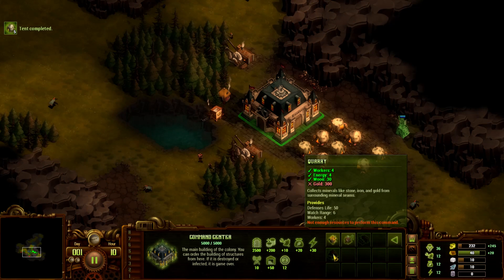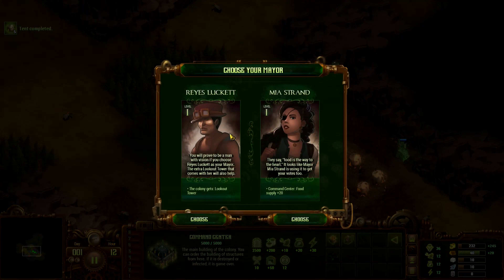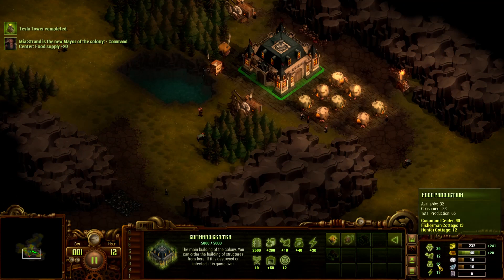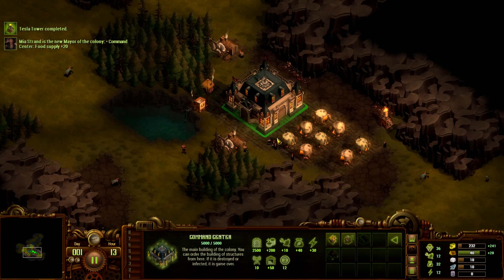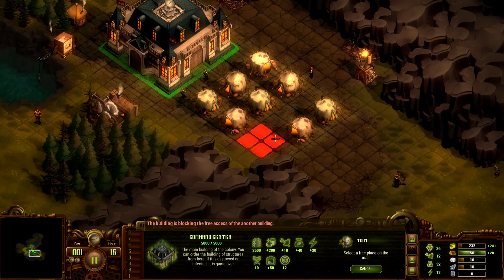I'm waiting to get some gold. We get gold from that tick bar — when it reaches full, we get our gold, and same with all the buildings. Once you get in, you can choose a mayor, and these guys have all different kinds of benefits — like a colony lookout tower that allows us to see really far, or food supply plus 20. I'm going to go with the food just because we may run out. So we just got 20 food, which is fantastic. Our gold increases whenever we build more colonists.